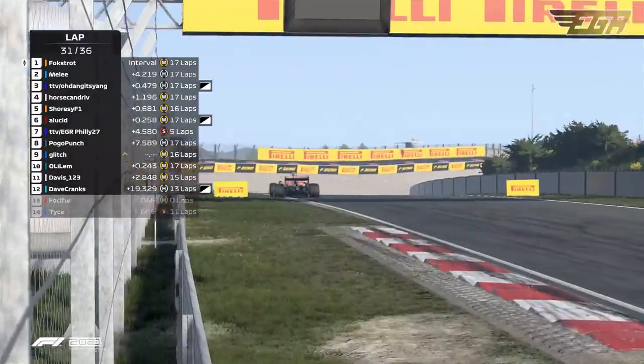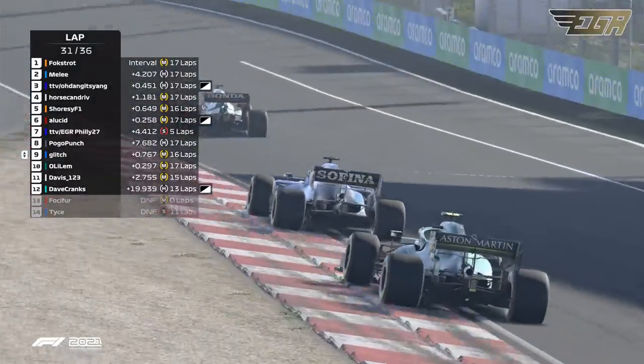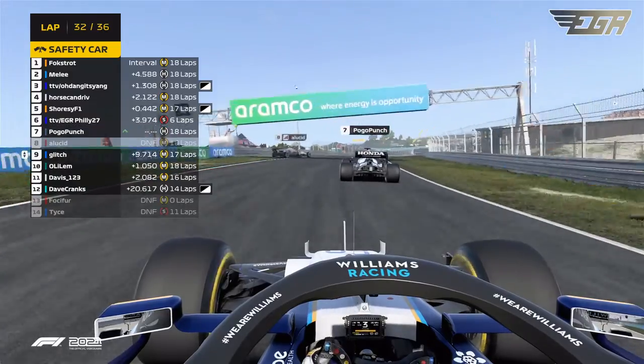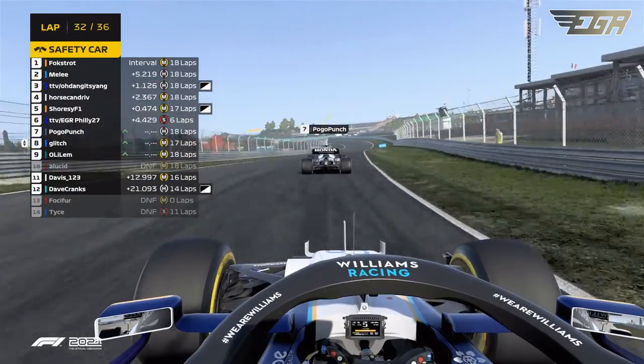Glitch doing a great job of getting another position back — he goes by Ollie Lim there for the P9 spot. But Fox right now to the left-hand side — a car bended in the wall. There it is: the safety car. Very late safety car.